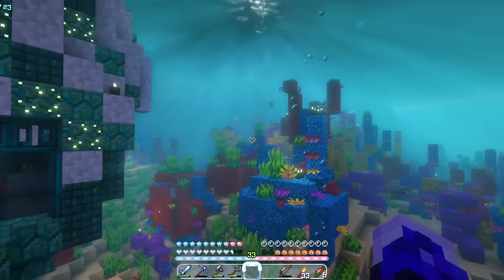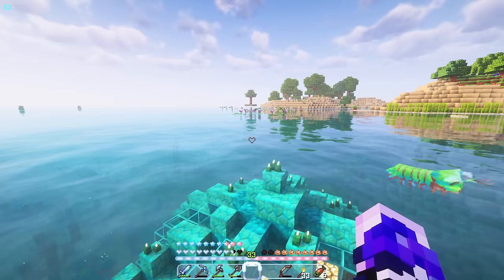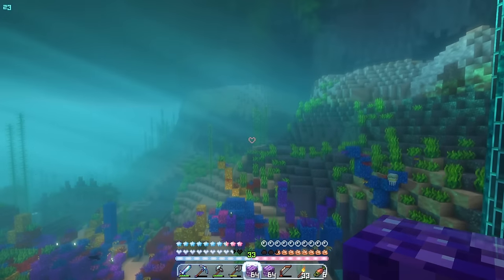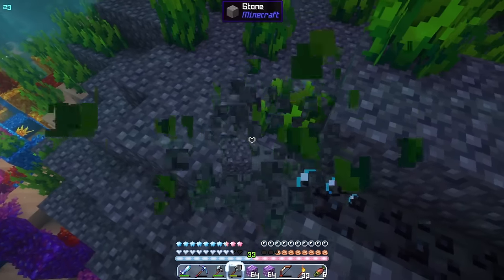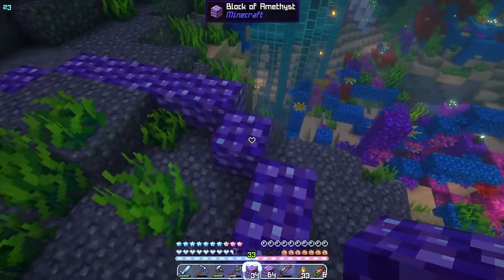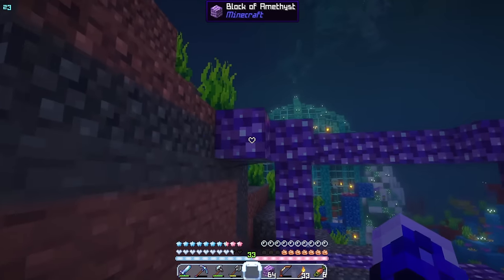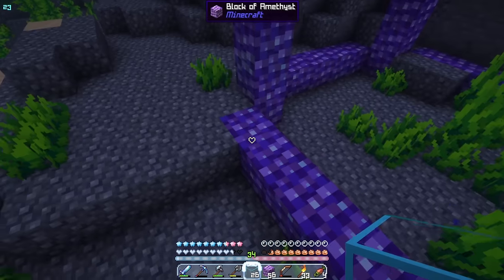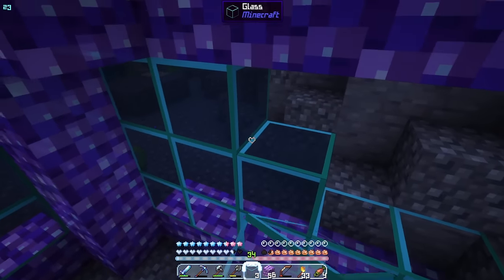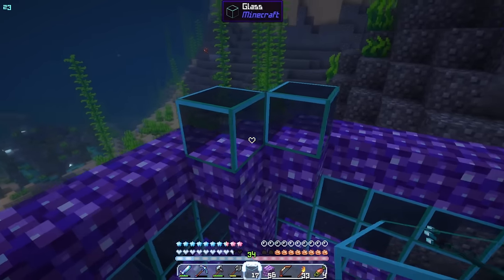I was just thinking about what I need to build next — we need a cow farm. We have to stick to the underwater theme, so how the hell am I gonna get underwater cows? I really need to get leather for enchanting, but I'm kind of stumped. After a while of thinking, I get an interesting idea, to say the least. All I know is that I'm going to get underwater cows one way or another.